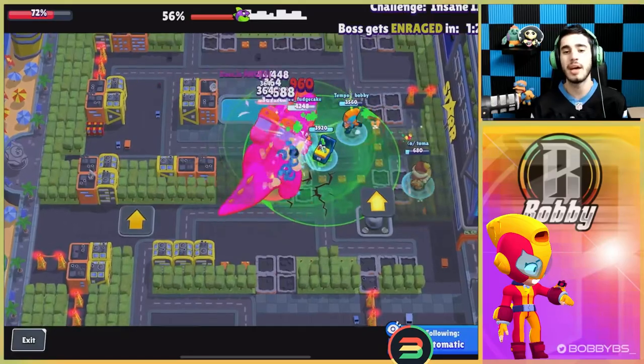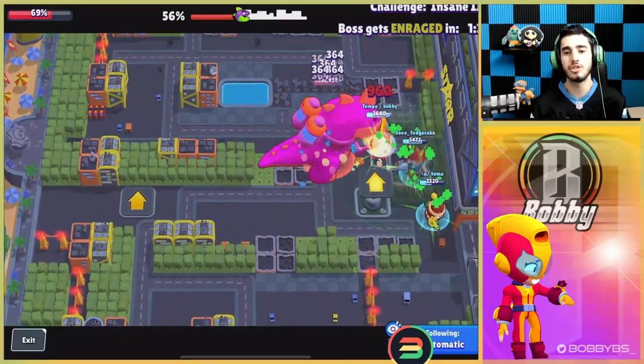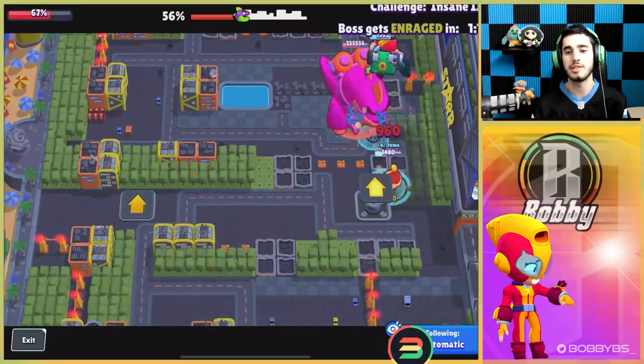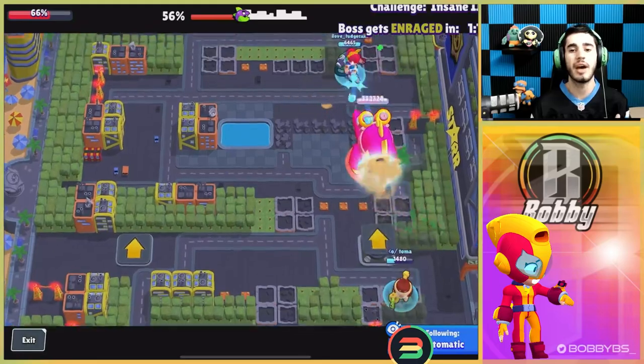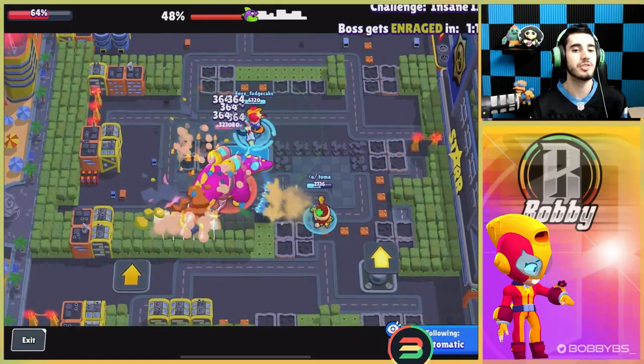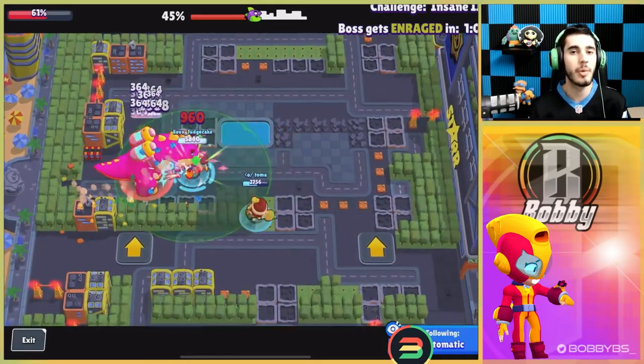You do good DPS with Max and get shots out quickly, and you do have the gadget as an escape mechanism. But it just doesn't do enough damage, doesn't have enough escape, and the super is useless. So you don't really have an overpowered reason to play Max in this mode compared to other brawlers — that puts Max in the number 8 slot.